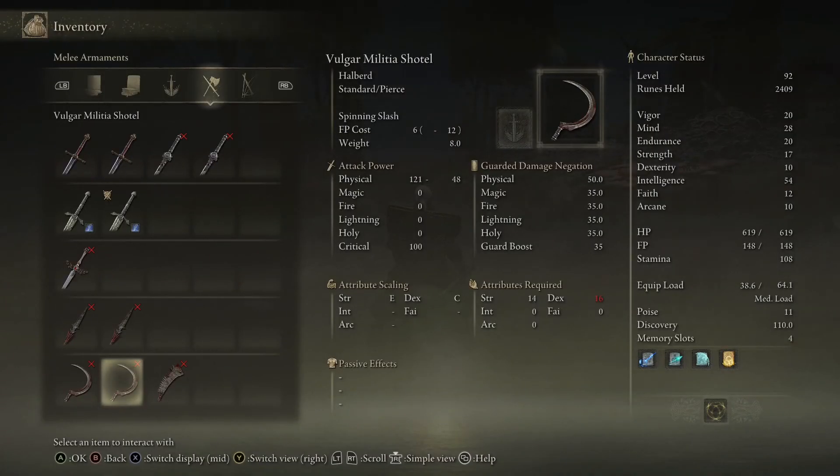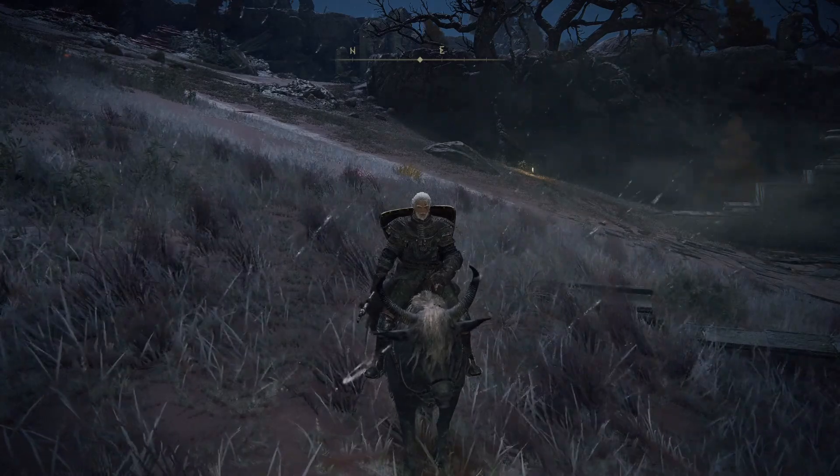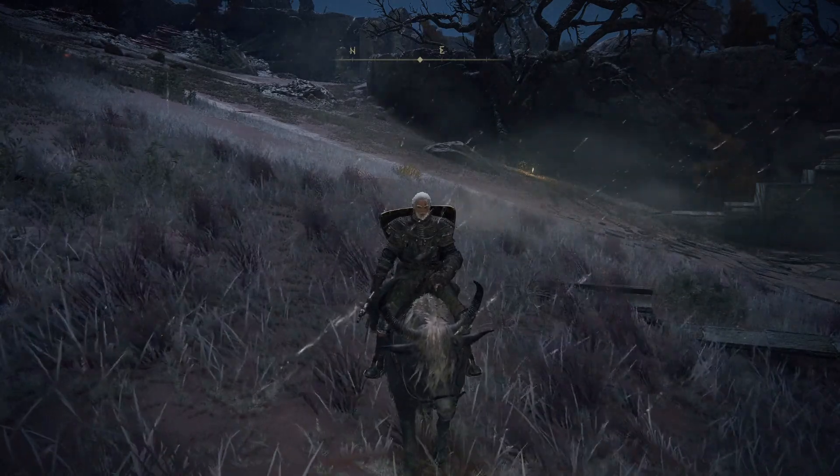For items, these enemies drop a shotel halberd and a saw halberd — these both sell for 100 runes each. They also drop knives that sell for 50 runes per drop of 5. You can only hold 30 at a time; any additional you pick up will be auto-saved to your stash — remember that when you go to sell these. Sell them to the Church of Elleh merchant and rest at the grace there to auto-restock them. This is the fastest way to sell through them. Finally, they drop an armor set where each piece sells for 10 runes.